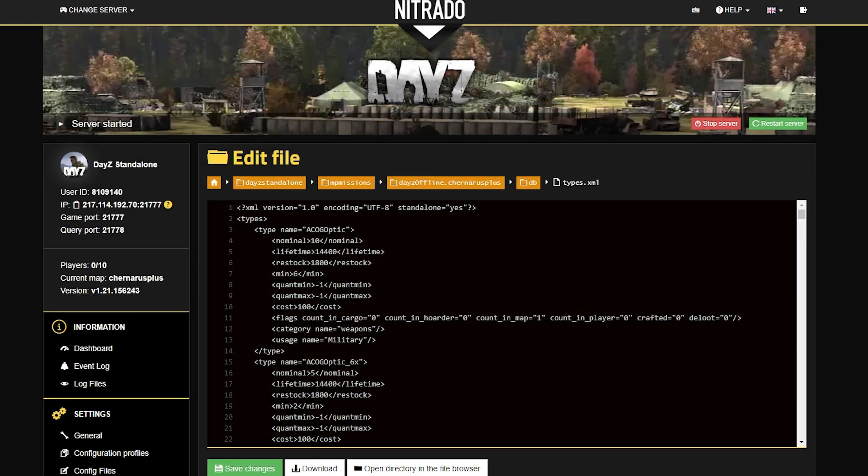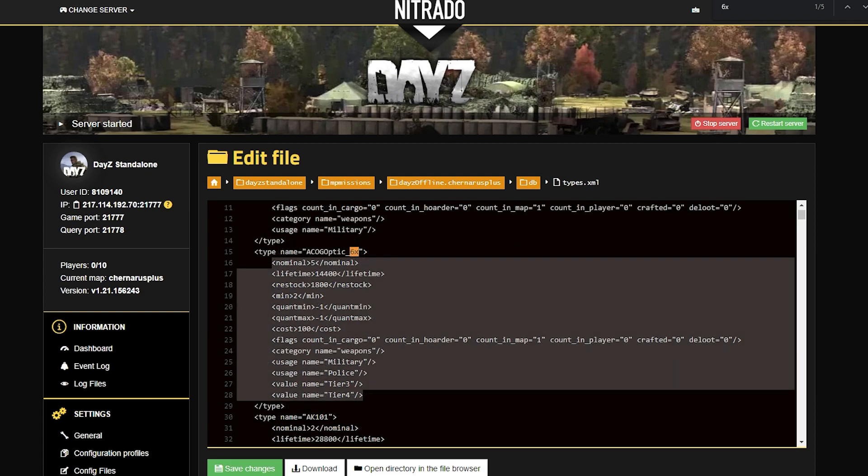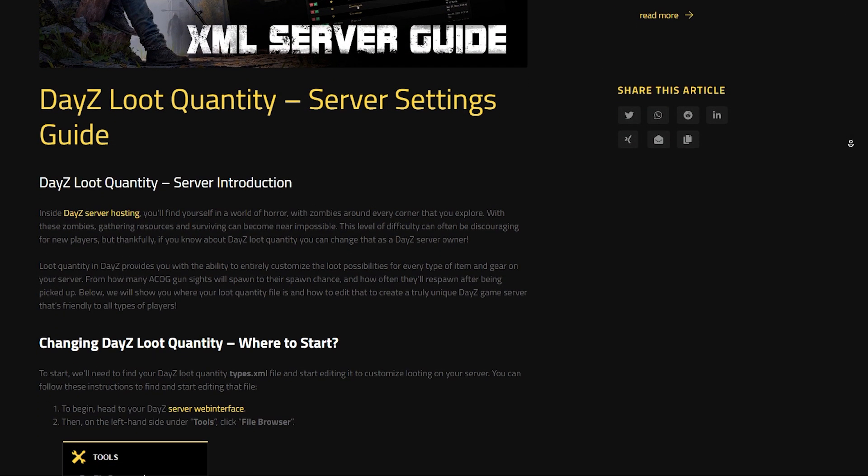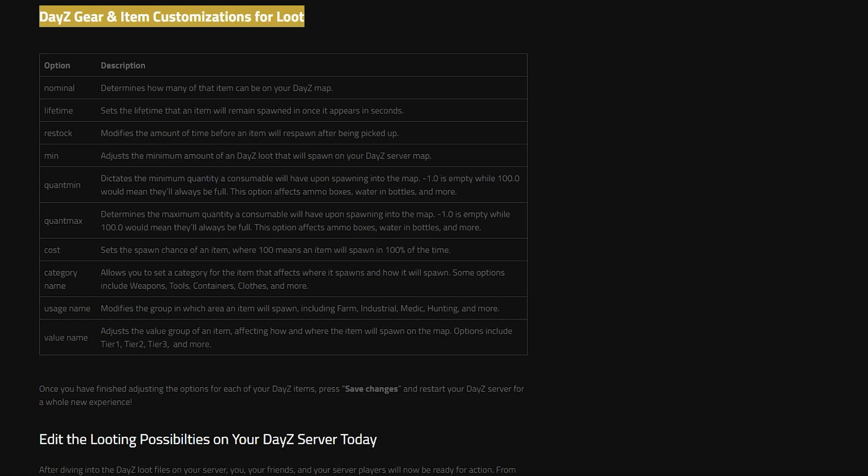In this new page you'll see a big long list that is over 2,000 lines long of different types of items that you can adjust. In each individual item you'll see a different listing that you can change. And if you follow our guide on the written side, you can see exactly what each one does.